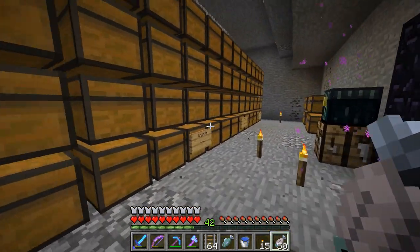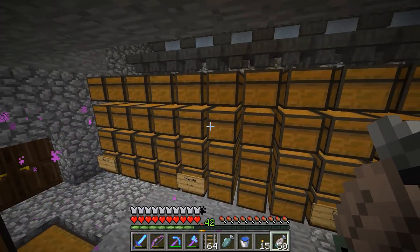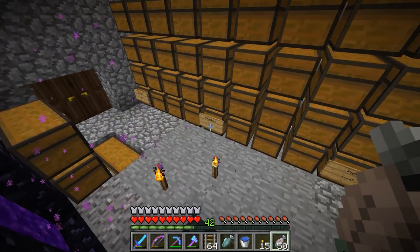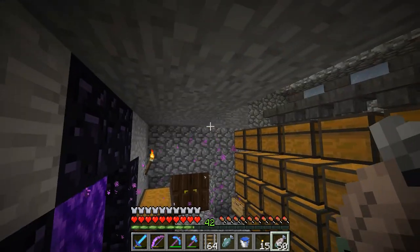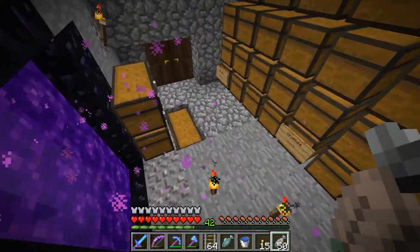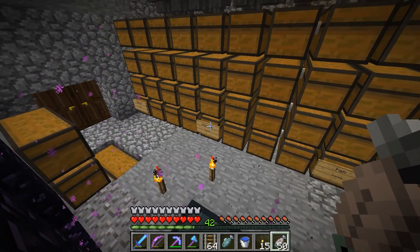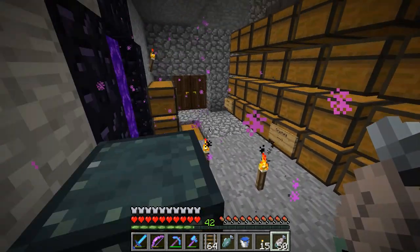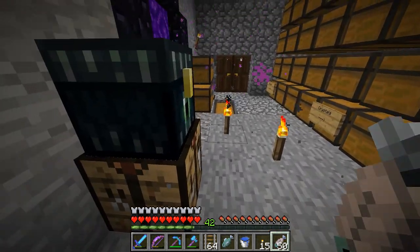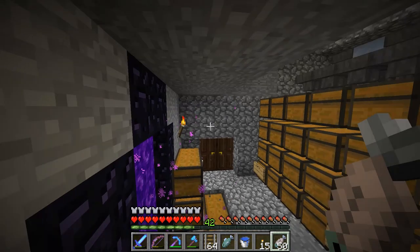I AFK'd here for about half an hour and the rates are about 3,000 items per hour, which isn't terrible but it's not great. In creative with this platform idea with a perimeter and no spawning spaces around I got about 12,000 items per hour — that's like the limit. Obviously we're not going to reach that in survival, but at least we can try to up the rates a little bit by lighting up a lot more caves and such.